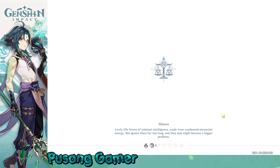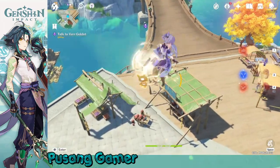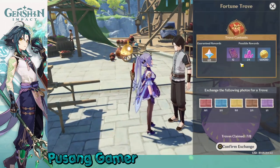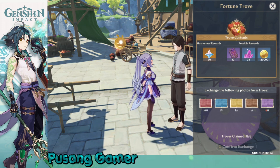I am going to try to exchange all of these in order for me to get the items. There he is! The merchant needed in order to claim the Five Flashes of Fortune reward — this will be my last one. I was able to exchange all of them, and I can click in here. And that is all.